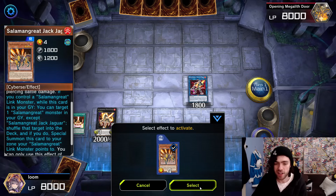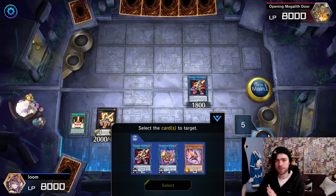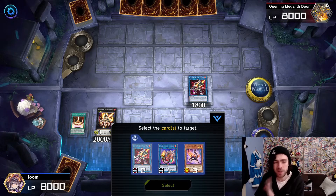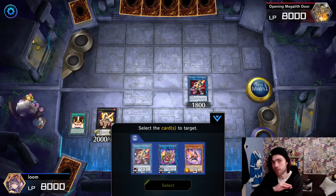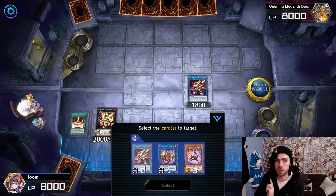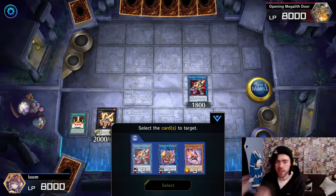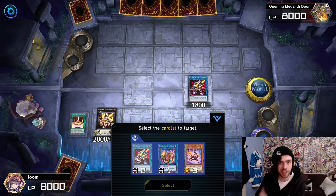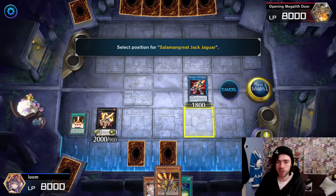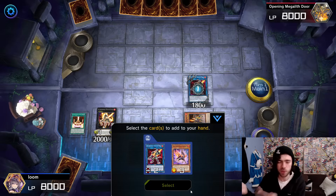Now we use the effect of Jack Jaguar, and this is where the combo differentiates from the standard Salamangreat combo. Normally you'd send your Sunlight Wolf from the graveyard back into the extra deck and keep those two cards in the graveyard for further use. But in this case, I actually want to use this Sunlight Wolf to summon back during my opponent's turn, so I'm going to keep it in the graveyard as an extra target. Instead, I'll chuck the Bailinx back into the extra deck.